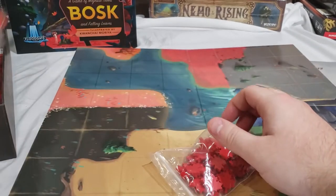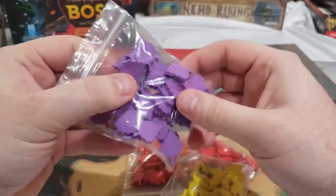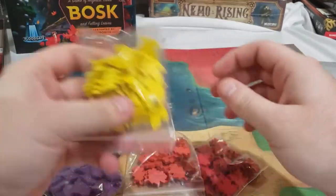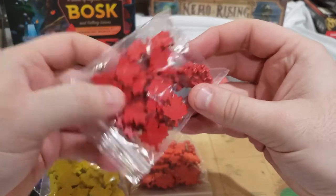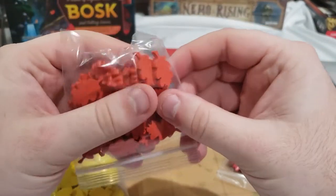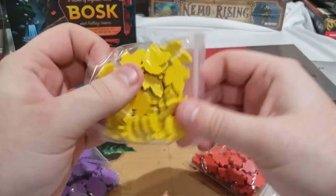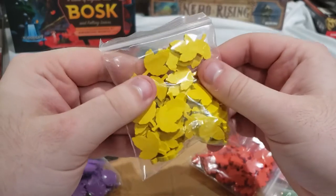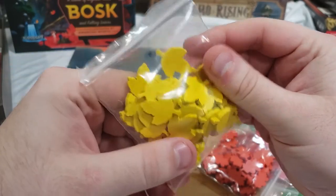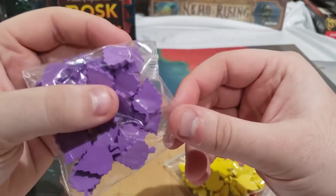We have the various leaves that each player starts with. There are different oaks and maples — this is a maple, this is a red maple, this is a white oak; you can tell because it has rounded edges. A red oak is pointy. And I think this is another kind of maple, and this is a different oak.